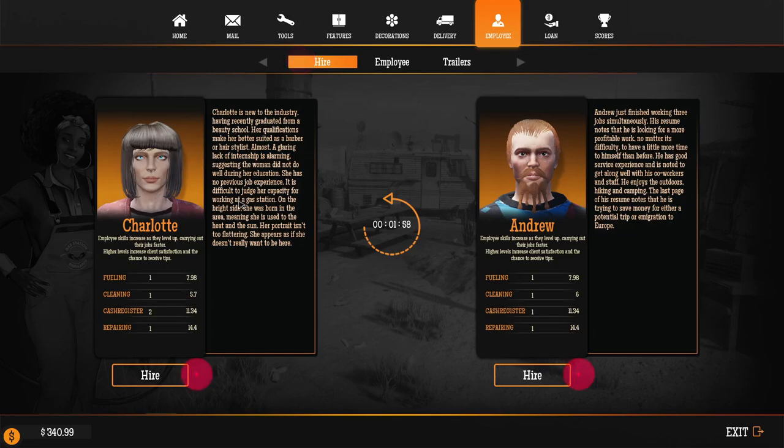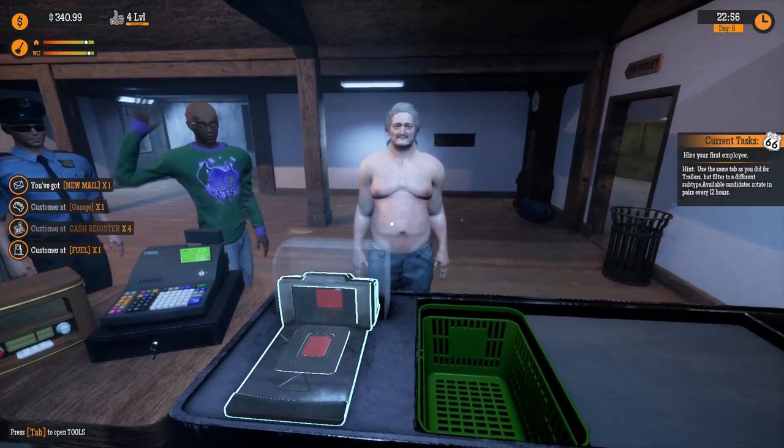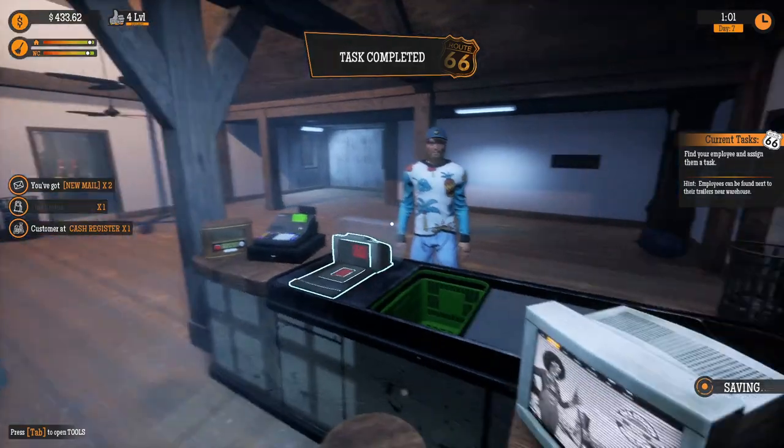It is difficult to judge her capacity for working at a gas station. And Andrew works three jobs simultaneously, so he'll be burnt out. You know what? I honestly don't like either of these guys. We're going to get new recruits in one minute. Let's see if they can get better stats, because Charlotte's never worked before. That kind of worries me. Okay, I'm glad I waited, because Amelie here has twos across the board. She's looking for a temp job. Her goal is to become a socialite. You know what? I'm fine with temp work. Let's just hire her. I need help right now. This is getting insane.